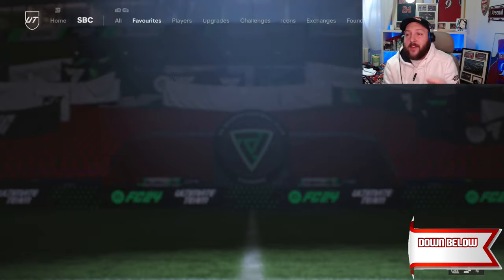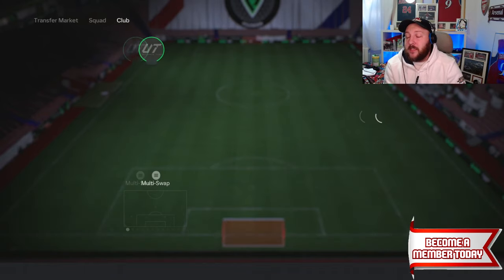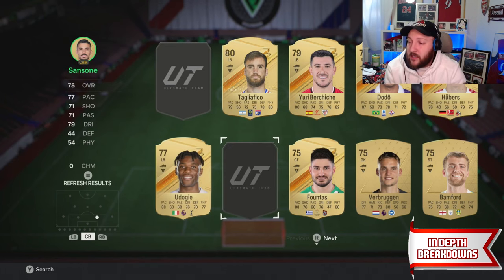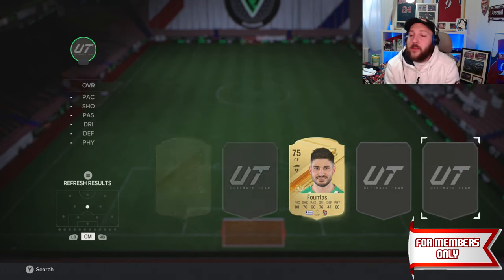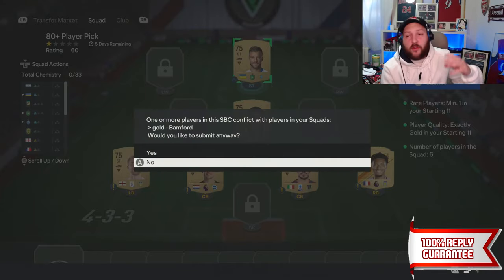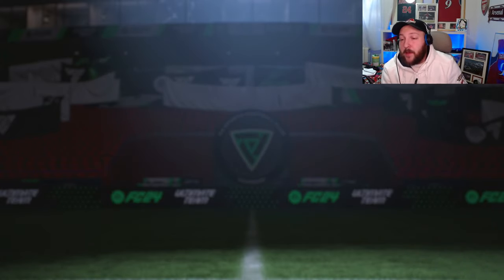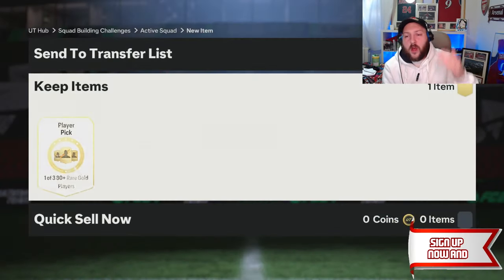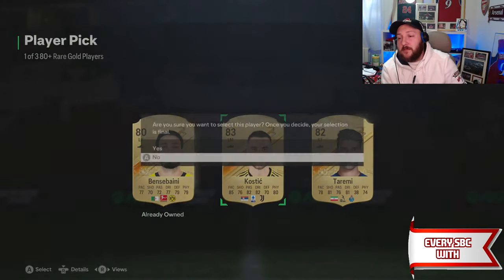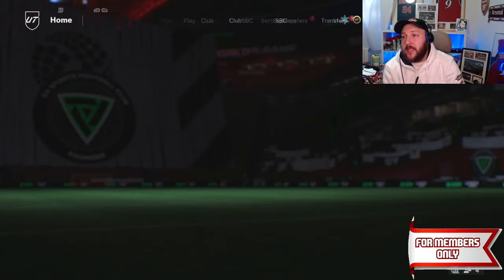Now all we have left is our camera duplicate. We're going to make one more 80-plus player pick — go into gold, newest, put camera in, along with loads of commons. I tried to keep one rare for the player pick and put as many commons as I have. If you don't have commons, put rares in — it doesn't really matter. So we recycled all three duplicates: one into the exchange, one into the 83 times 10, and another 80-plus player pick. And those three cards go back into our club — we open up the pick and get another 83 for another 83 times 10.